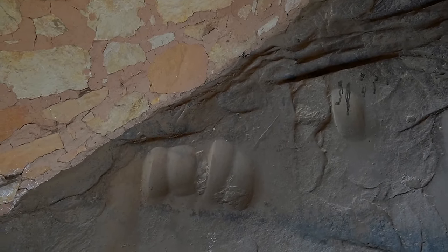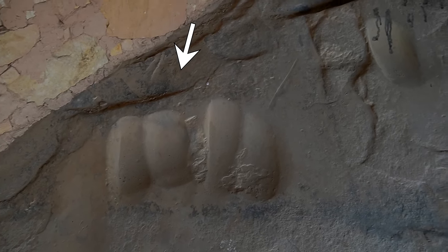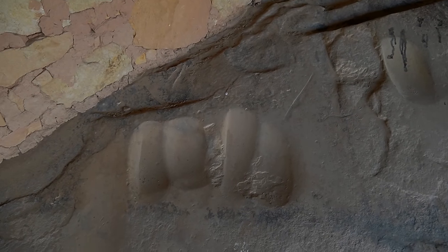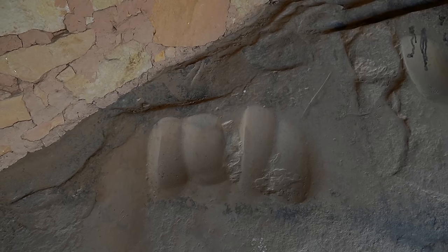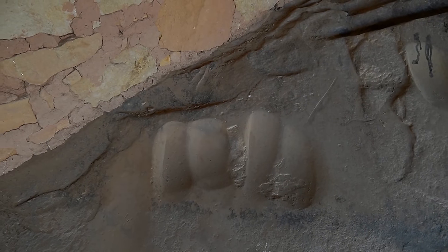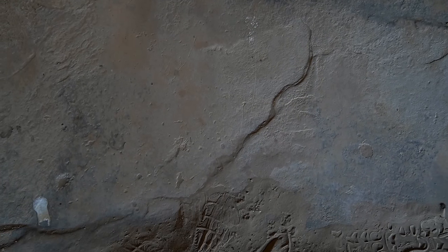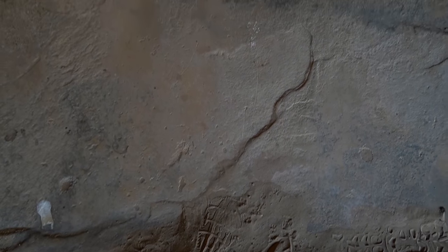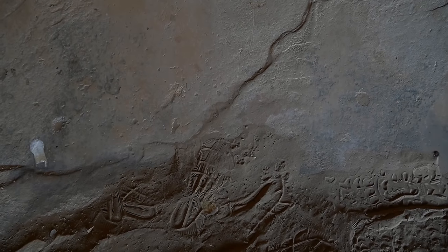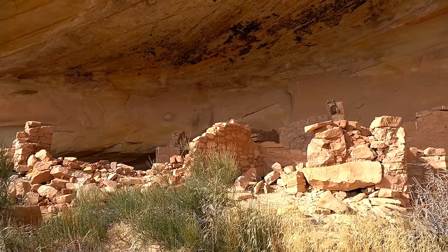One last thing I noticed before heading to the main site — look at all of these grinding areas. You see all these imprints and indentations? That's where they would have taken a mano — a big grinding stone — and used this natural sandstone to grind their grain, mostly corn. It's hard to tell in the video, but there's a slight slant, so as they ground the corn it would run downhill by gravity, probably into a basket or pot they had down here to gather it up.